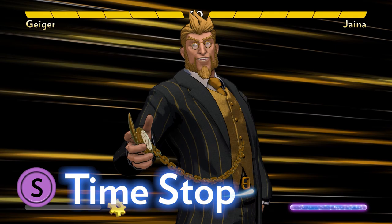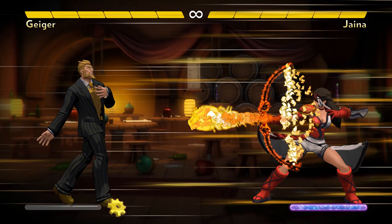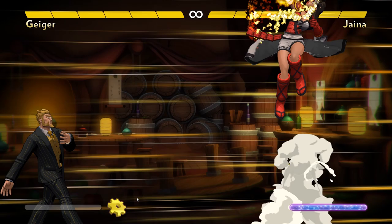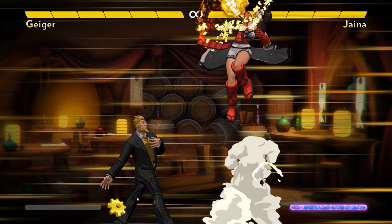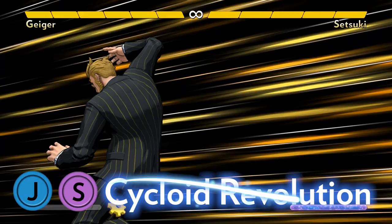Geiger's time stop super allows him to casually stroll forward while time is stopped. He walks a fixed distance, then automatically does an invulnerable attack. Think of it as a teleport into an attack. The main use is hitting opponents out of moves from far away, such as their projectiles. Geiger also controls the far upper part of the screen, which is exactly where Jaina wants to be. If she jumps to shoot an arrow, he can time stop to hit her, guaranteed. And if a time spiral hits or is about to hit, he can time stop to combo for two damage.